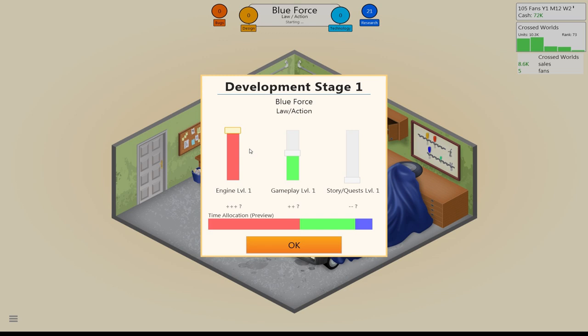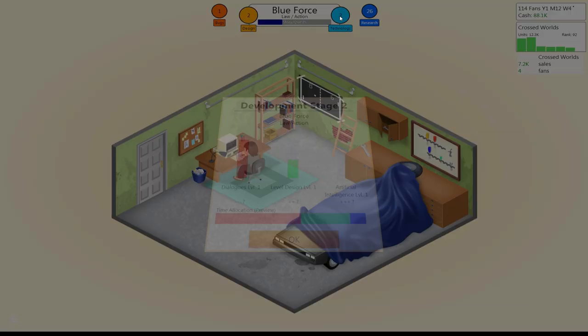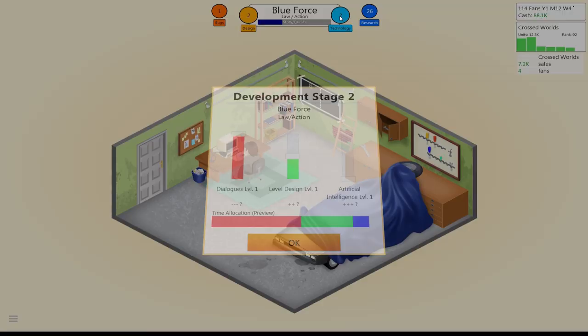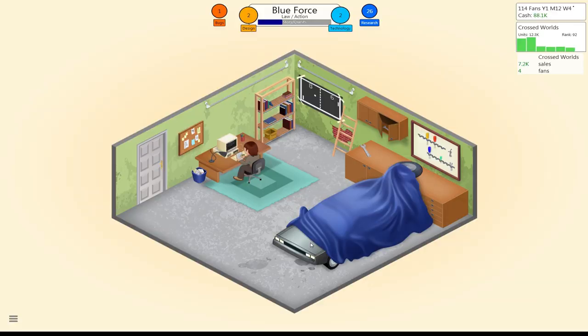All right, let's do that. We want to beat an 8 tech at least — that's kind of our goal here. Level design — no, artificial intelligence is more important, so let's back that off. We're picking up some good research points — nice. Graphics, get some sound going here. So far it's not that awesome. Crossworlds is on the market. We'll give this a little time and see if it gets any better.